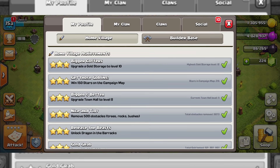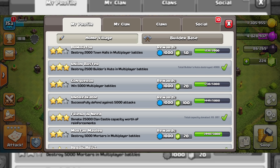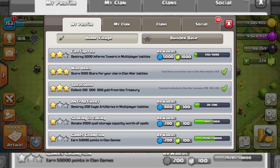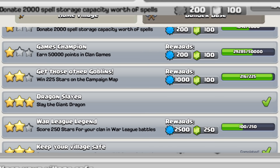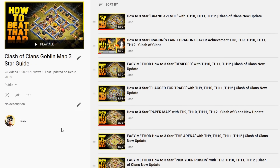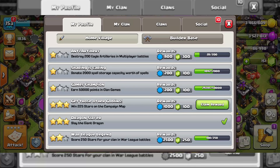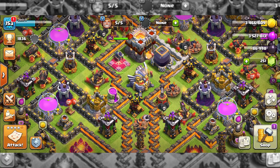Staring at my Clash of Clans profile, I realized the gems had always been right in front of me — the achievements! I looked through some I could quickly complete and saw a juicy one: the 'Get Those Other Goblins' achievement. Since I already knew where to find the best goblin map tutorials, I passed each level with ease and soon had an extra 100 gems. With achievements you can get up to 14,677 gems in total, which is really helpful.